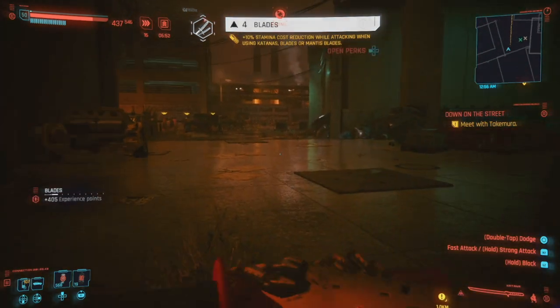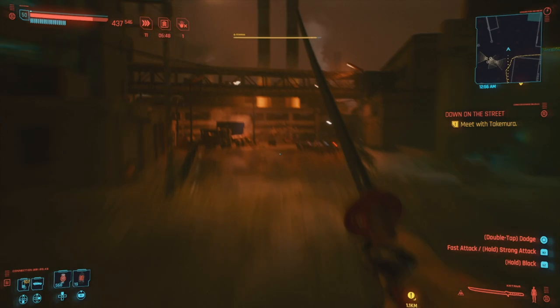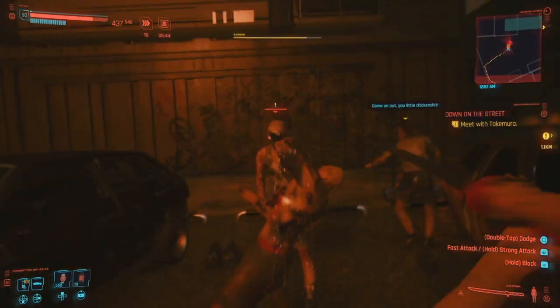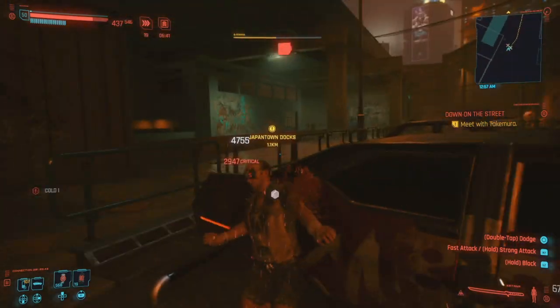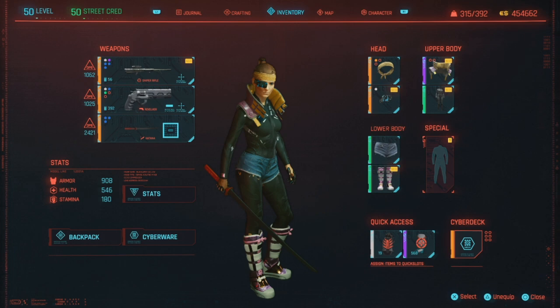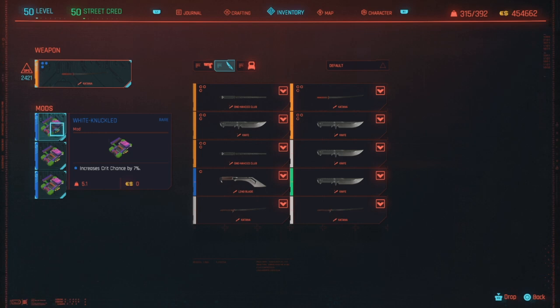Anything else you can do to speed it up is great — anything for movement speed, anything for crit chance. The katana I have has all crit chance mods on it, which are not hard to get. You can get them at almost any melee vendor. We have three white knuckled weapon mods, which brings it to almost 100% crit.